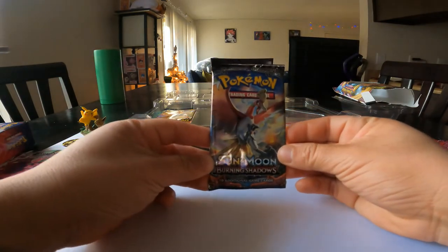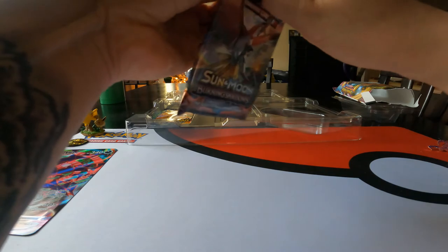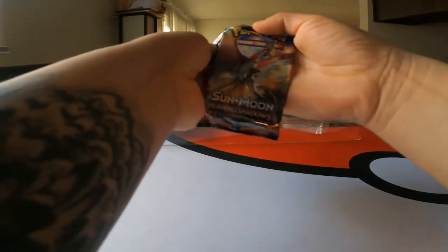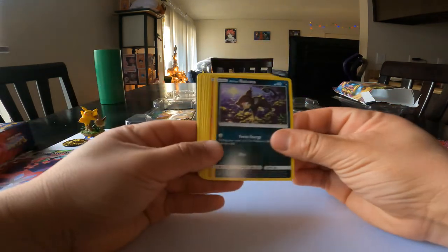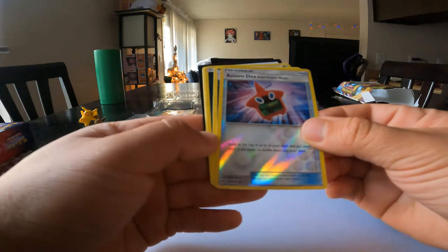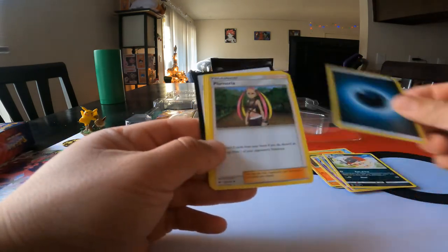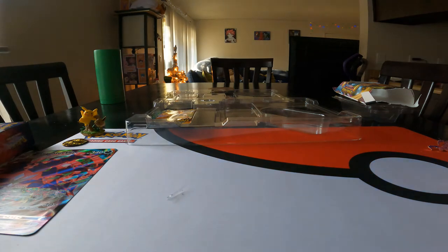Let's do this — Sun and Moon Burning Shadows, we got a Ho-Oh on the cover, let's see what we got. We got a Rattata, Mudbray, Magikarp, Incineroar, Krokorok — we got another Team Rocket Pokémon — Rotom Dex holographic trainer, Weavile, energy, Plumeria, Stoutland, Cyndaquil — evolves from Horsea — and a Wynaut, another Team Rocket. Awesome.